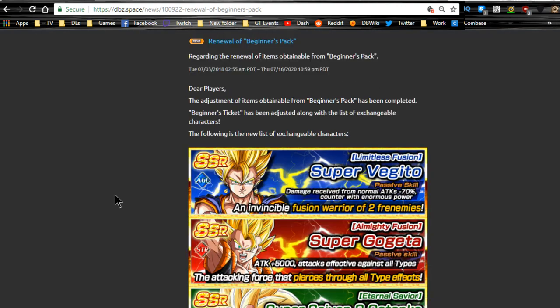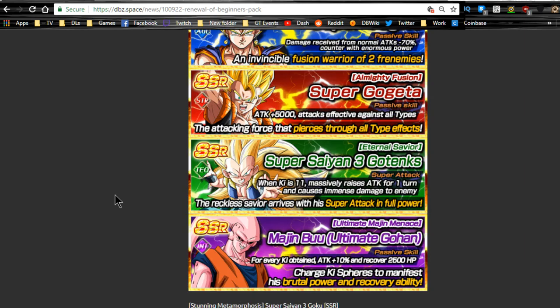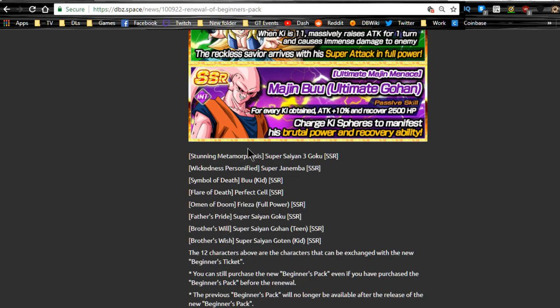The beginner pack is $10. You get a whole bunch of cool items, 15 Dragon Stones, and a choice of all these different units. That includes the Super Saiyan 3 Agility Goku, the Intelligent Super Janemba, Kid Buu, Perfect Cell, Frieza - the OG leaders - then the Super Saiyan Goku, Gohan, and Goten from the Broly movies.